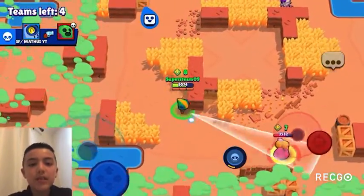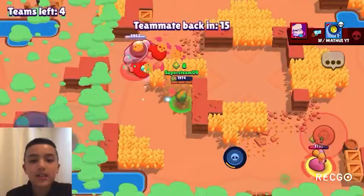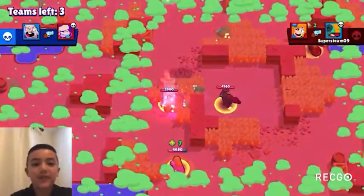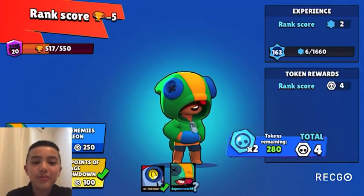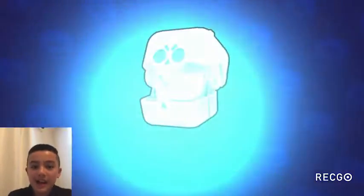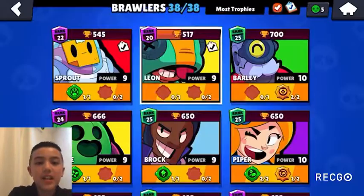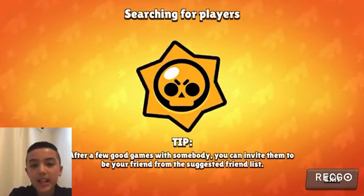At 5 we have Sprout, gaining one spot. Sprout is really incredible on the lane maps and pretty good on all the other four maps. He has the range, the control, and everything that makes a brawler good for Siege — except maybe health. At 4 we have Gene, gaining nine spots. With his super he can pull an enemy to your IKE range or pull the robot away from your IKE, and both uses combined make Gene a really good brawler. He's also great in 1v1 situations, and even though Mr. P is dominant right now, Gene is still an amazing brawler for Siege.